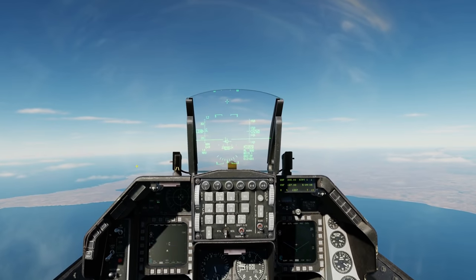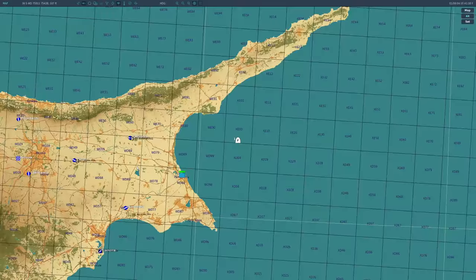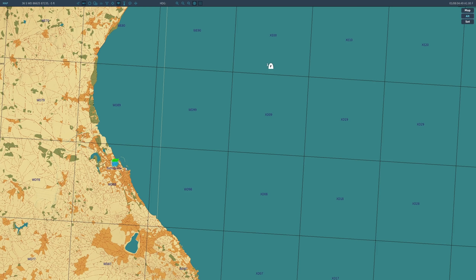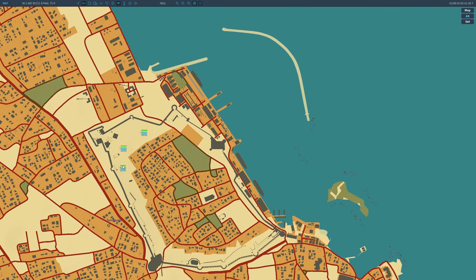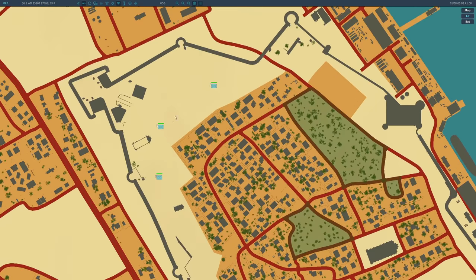Back to NAV mode. We're airborne now and the target is in front of us. We have two modes to drop these bombs: preplanned and visual. Under preplanned, we're going to show a ripple of bombs — we're going to drop bombs on tank one, two, and three.